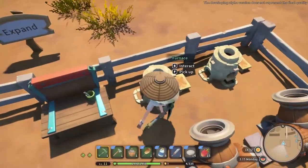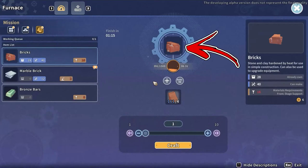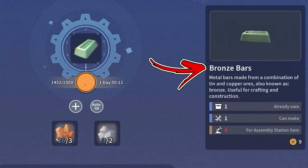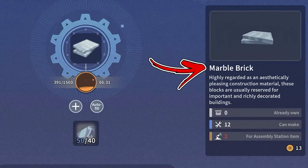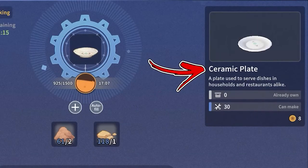The Furnace is a crafting machine that will allow you to convert several raw materials into refined ones. To be precise, you will be able to produce bricks, glass, copper bars, bronze bars, and marble bricks. Plus, you will also be able to craft two furniture items: the ceramic bottle and the ceramic plate.